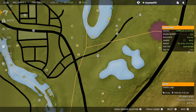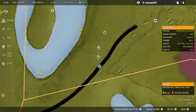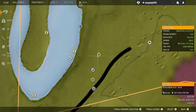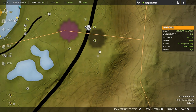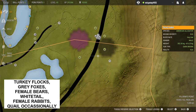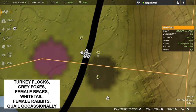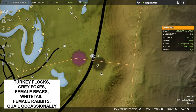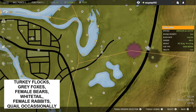This next spot is one that a lot of you asked about after my last video — this is where I had the two diamond turkeys in side-by-side flocks. It's between this lookout point and the Foothills Lodge, and this particular feed zone normally has at least one flock but usually two or three flocks of turkeys. I have a tree stand and decoy set up there. It's also good for grey foxes, female bears, white tail, female rabbits, and occasionally quail moving through.